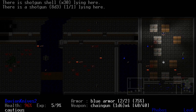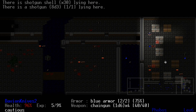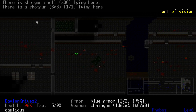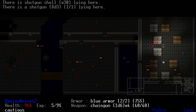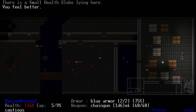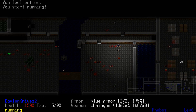Got plenty of health globes to pick up. I suppose I should collect all 10mm ammo I can. I see me using it a lot more because it's Heart Difficulty, and Heart Difficulty makes me do that.